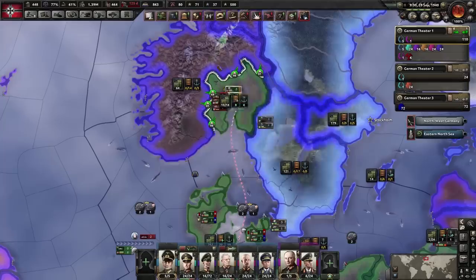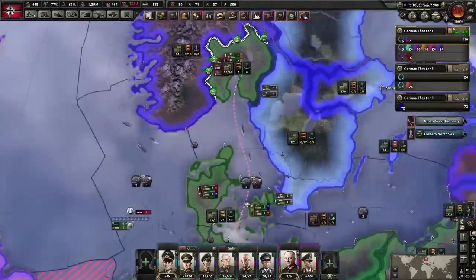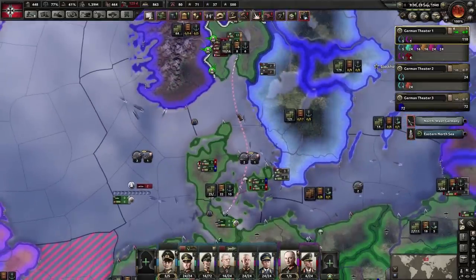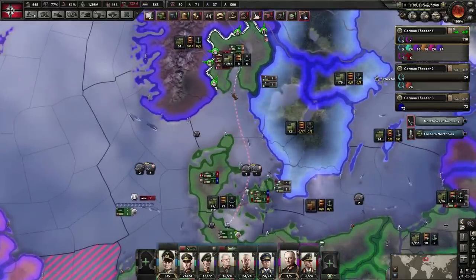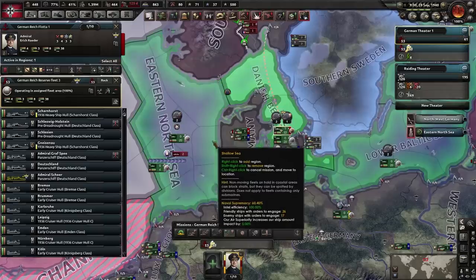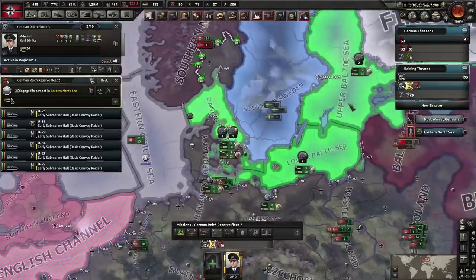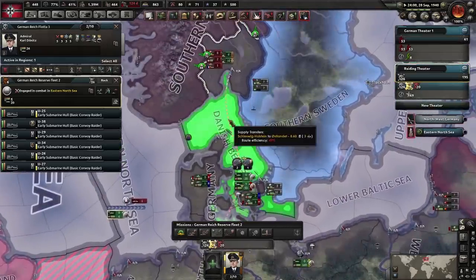We're having supply problems in Norway — one minute it says 16 maximum supply, the next it says 2. The Xs on the map indicate that supply routes are being disturbed. These convoys from Germany to Norway are being intercepted, so we need to withdraw from that zone and focus on the zones inside our supply route.